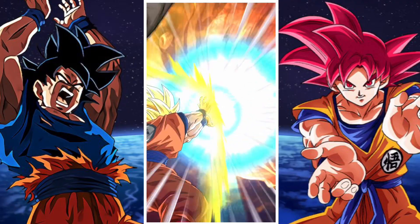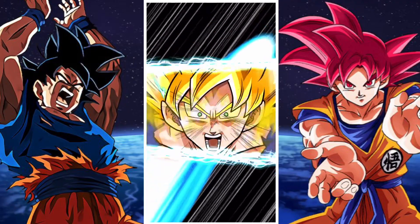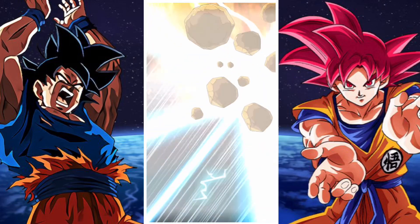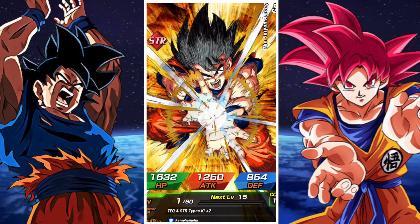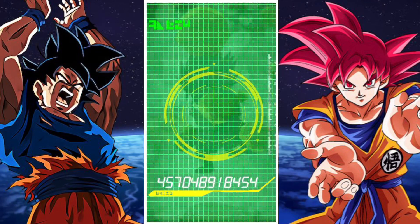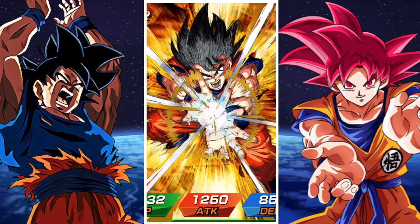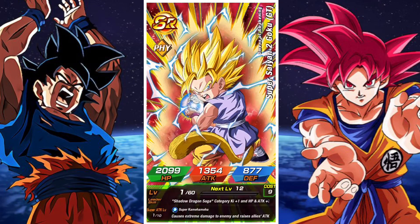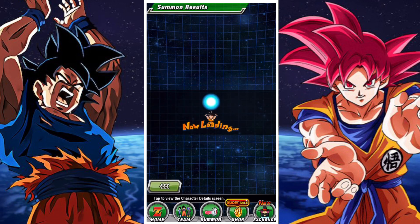For those who don't know, the available LRs are: the TEQ Super Saiyan 3 Goku, the STR UI Goku, the AGL Super Saiyan Goku, and the INT God Goku. Pretty good stuff — that's kind of what I'm hoping for. If I can get one of those, it would be pretty cool.